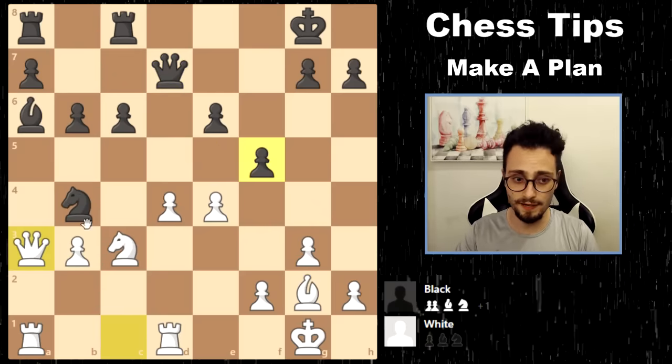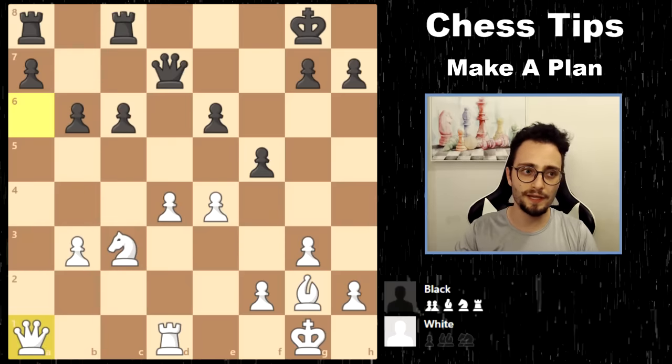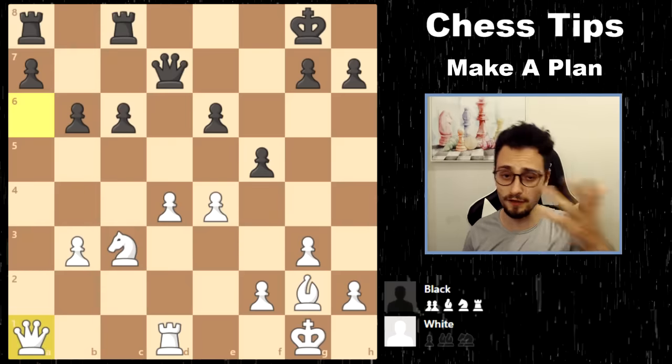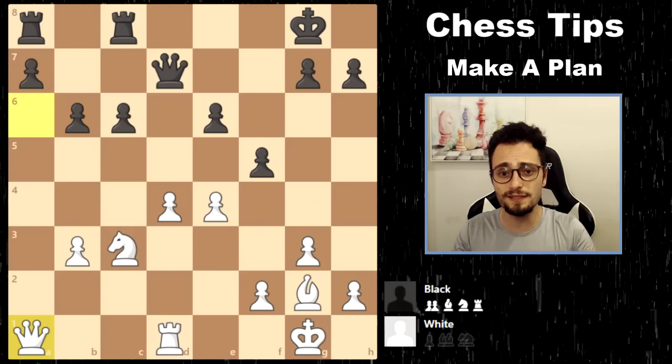He chose to ignore me, and tactics happened — two pieces, queen a3, and yes that allows a fork. But I get two pieces for the rook and went on to win this game against a very highly rated player, now a grandmaster. Sometimes you can sacrifice a pawn if it means compensation in the form of active pieces — that is a strategic idea.